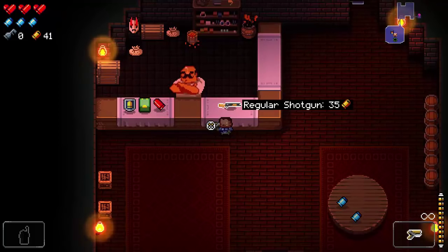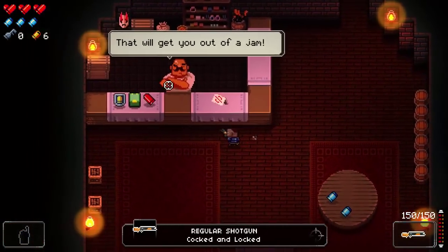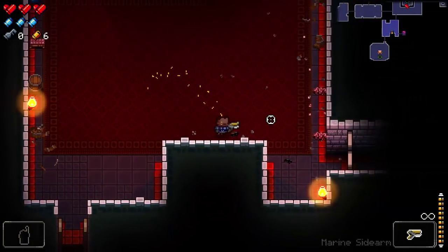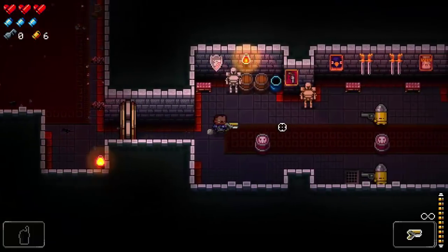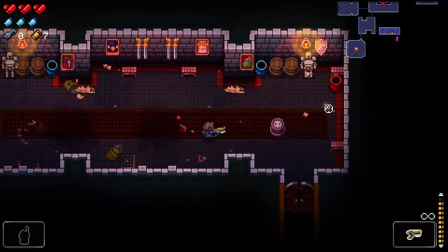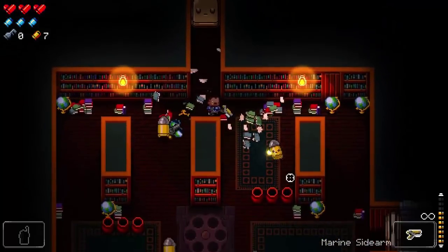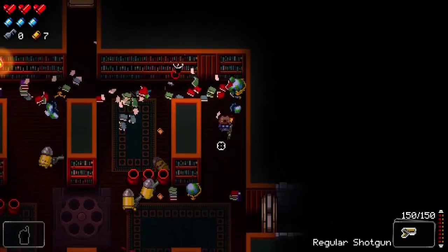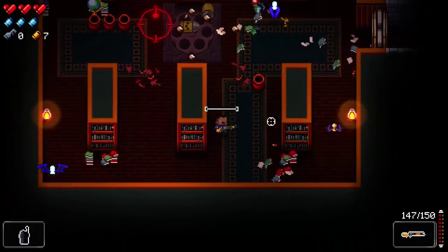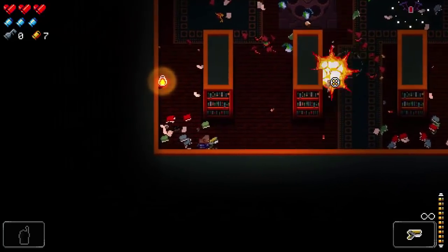We pick up some armor, another HP piece, and see a regular shotgun in the shop. I don't think the regular shotgun is great, but we don't have anything better so we buy it. I tell the shopkeeper not to make me regret it, and also take a moment to complain about mustaches. It takes three shotgun shots to kill one regular enemy — that doesn't seem great, though I may have been accidentally using the pistol instead.